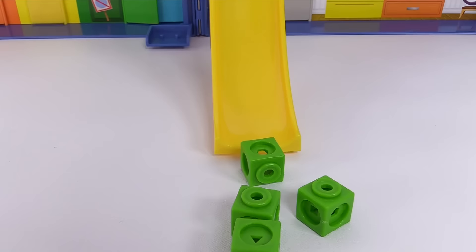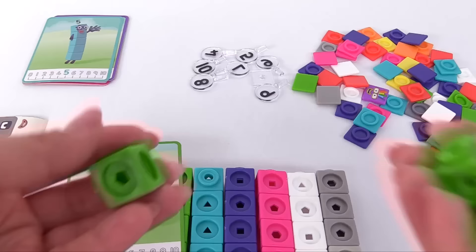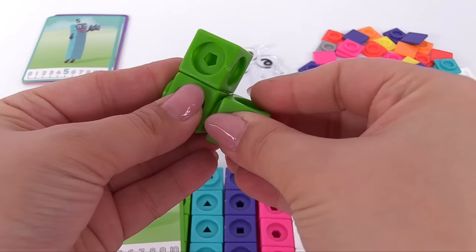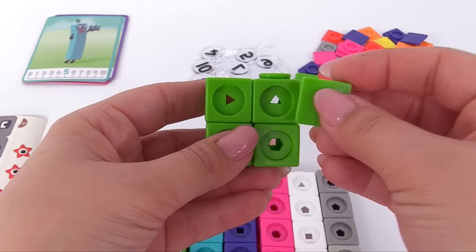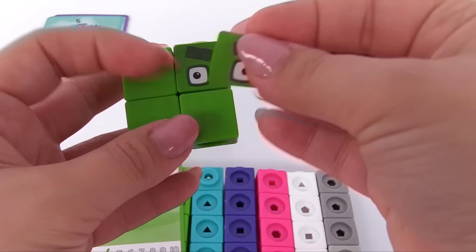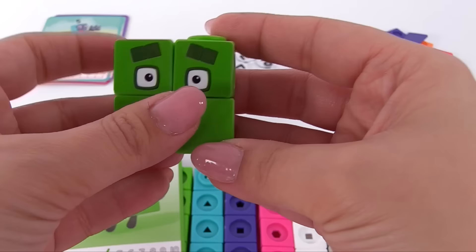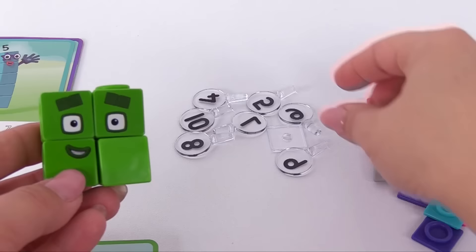We have 1, 2, 3, 4 blocks. Let's build it — number 4 is a square. We'll have 2 up top and 2 on the bottom. There's our square. Now we can give number 4 a face — I'll add one eye to this side and another eye to this side. But he's missing a mouth. Here it is. We just need to add his number up top. Here it is — the number 4. And number block 4 is complete.